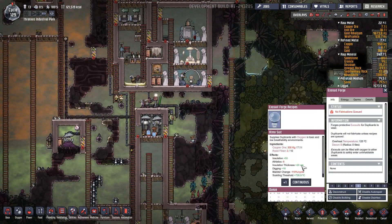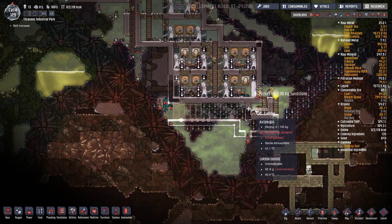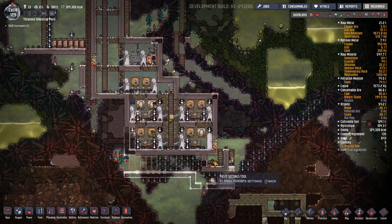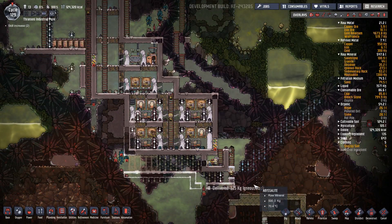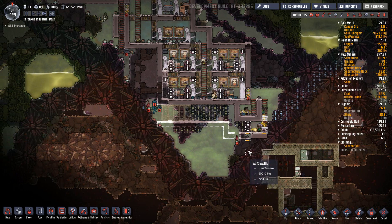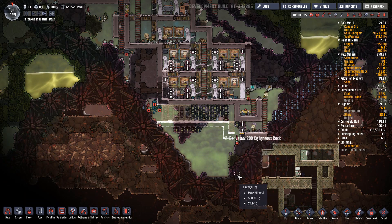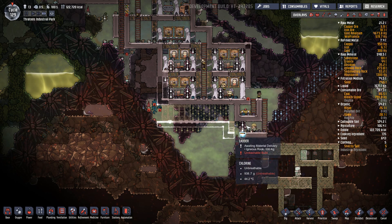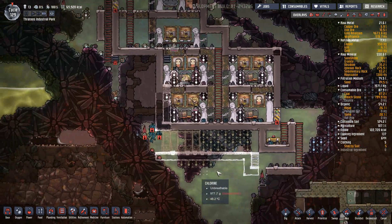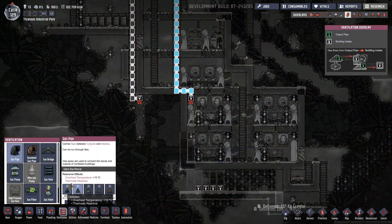We need four exosuits. Let's make sure that is getting stuffed full of food — copy settings there. This ladder is not necessary but we're going to put it there anyway. I wonder if we even needed to go around this — I don't think this roundabout here is necessary, but we're going to leave it for the time being.